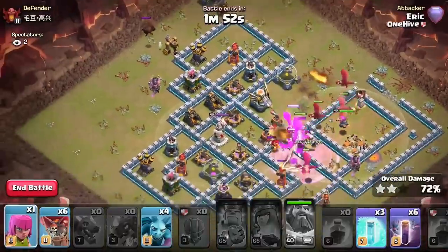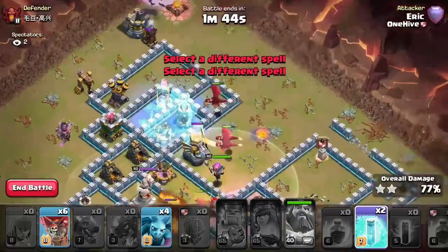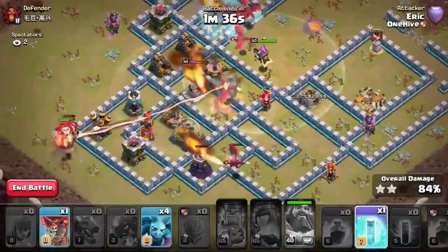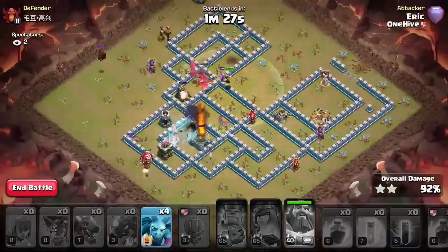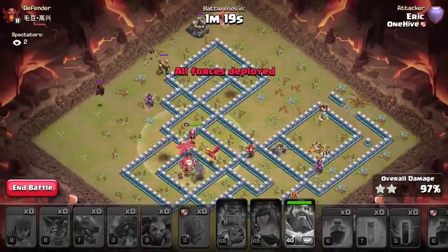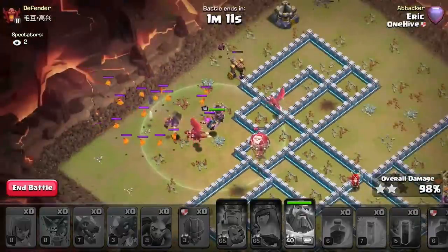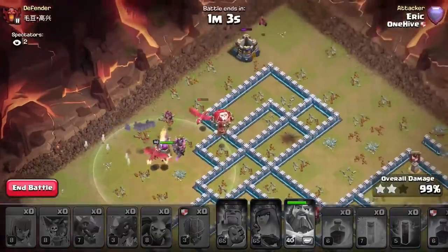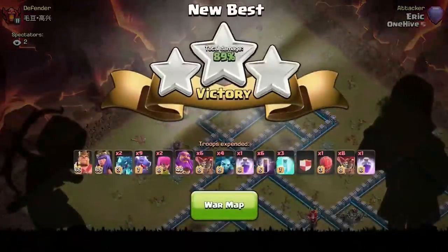The e-drags did great work on the top side clearing a lot. He waits for X-Bows to be tanked then releases the bats from twelve o'clock. He freezes early to avoid losing bats to inferno ticks. A couple balloons snipe the air defense — probably could have waited longer so they took less inferno damage, but they got it. The bats have tons remaining and the base is nearly all down. Massive bat swarm, three dragons still up — an easy three-star crush.